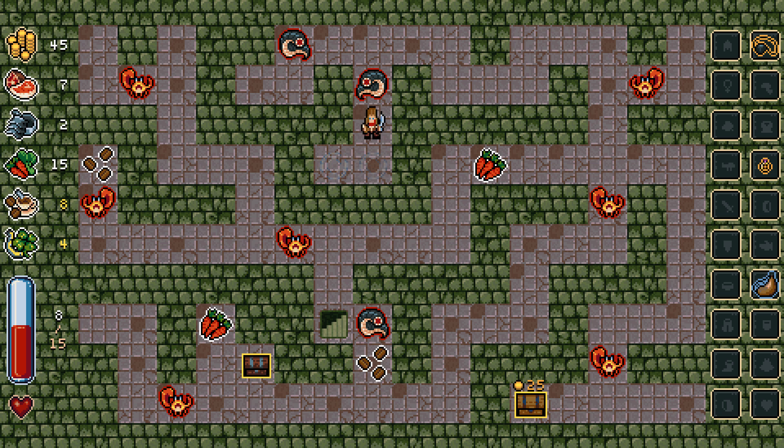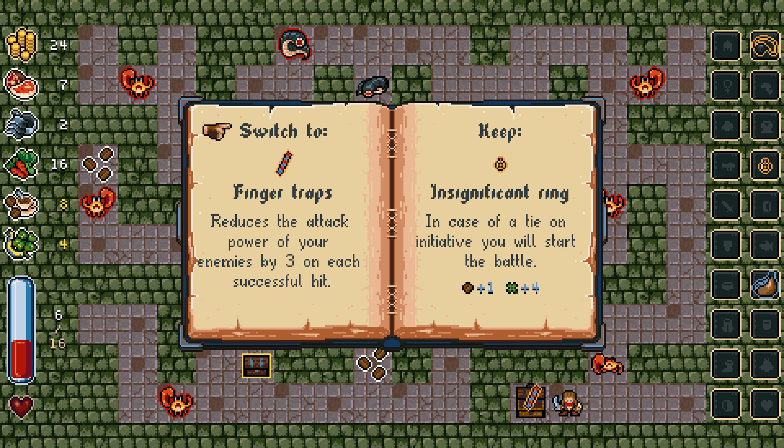There's crabs everywhere — a lot of crabs here, not a fan of this. At least I can kill him in two shots. So we have our first choice — we get to switch to the finger traps: reduces the attack power of your enemies by three on each successful hit. I think I'll switch to this, actually.